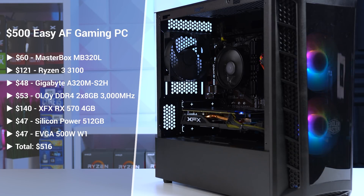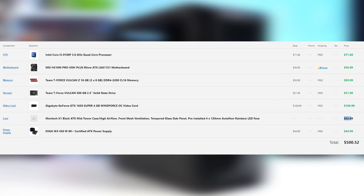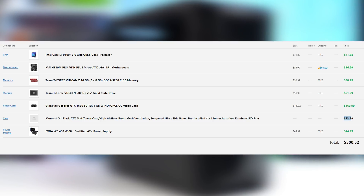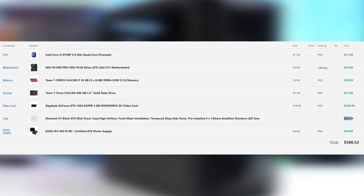On one of my Twitch livestreams I hosted a PC Part Picker competition, and this is the winning submission for the $500 contest — shoutout to Ditto for putting this one together. For $500 he went with the i3-9100F route with an H310 motherboard, still 16GB of RAM and a budget 500GB SSD, but he managed to squeeze out a 4GB GTX 1650 Super, which is awesome. He also got the Montech X1 case, which compares pretty evenly in terms of aesthetics to my MasterBox MB320L. This system from Ditto is certainly another one to consider if you aren't limiting yourself to just Amazon Prime.